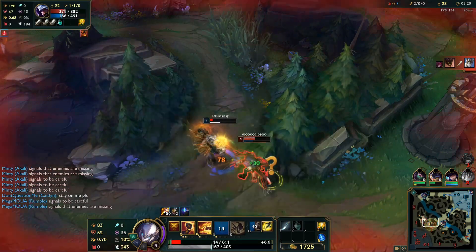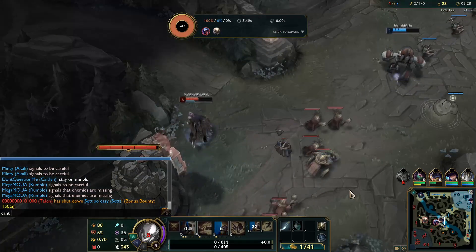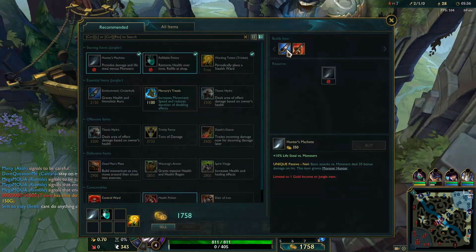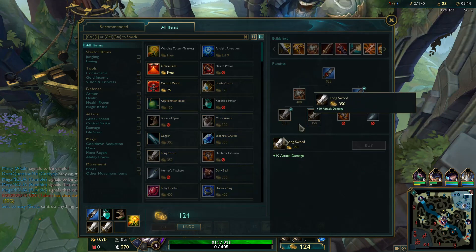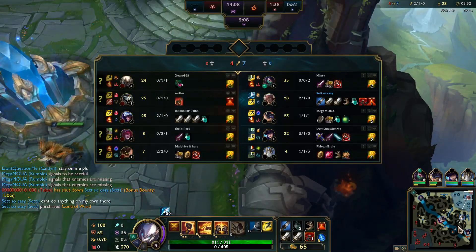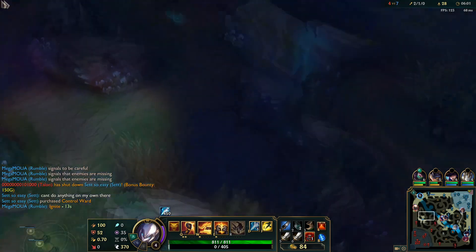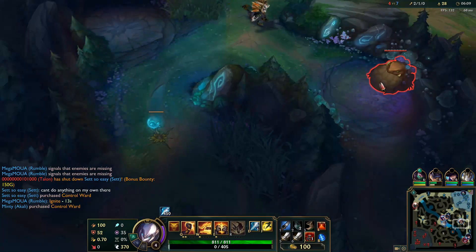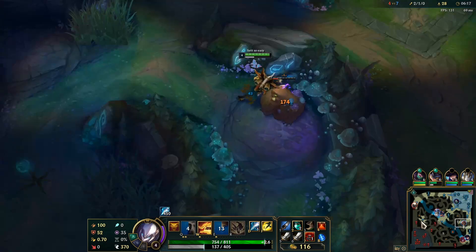I'm pretty much screwed here — can't do anything. Unfortunate — Pantheon hit the plant so he knew where I was hiding. My team didn't come to follow up so I couldn't do it all by myself, needed some help. Killed the Rengar though, so I still say it's worth — and got his wolves. I don't know how else I could have played that better. If I'd just immediately backed maybe I could have got away sooner. I should have just immediately backed on the wolves — would have been better.